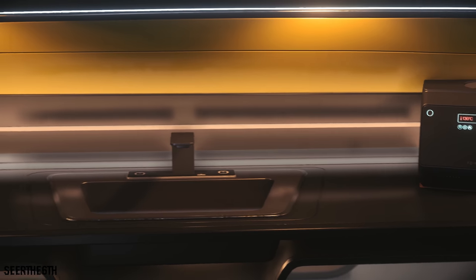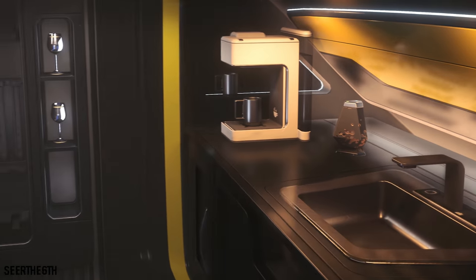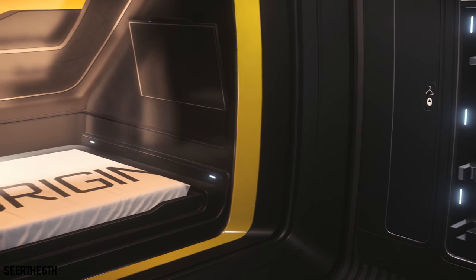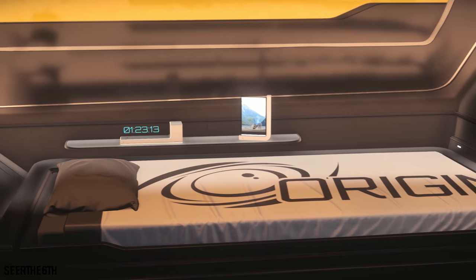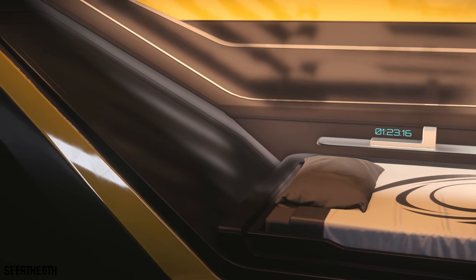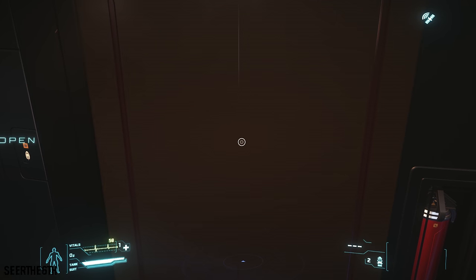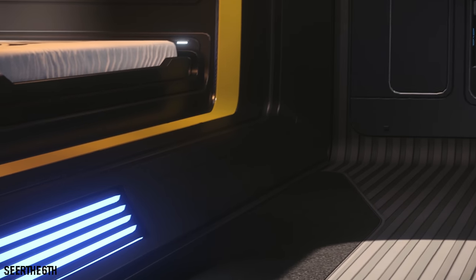Once inside the ship, you have the sink and mini-fridge that comes standard, and 3 add-ons you can have: the cooker, a music box, and a coffee maker. You also have the standard gun rack and your closet. Moving further along, you have your bed and your TV screen that is a functioning MFD. The add-ons include a clock and a sliding image next to the bed that is also customizable. Above, you also have the sky shield that comes standard with all 300 variants. The 325A also has a bathroom. Overall, I chose the yellow trim to complement my YouTube channel theme.